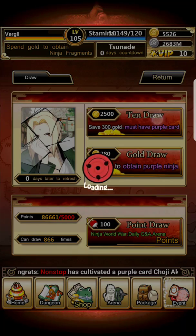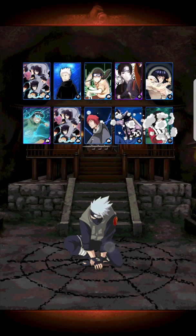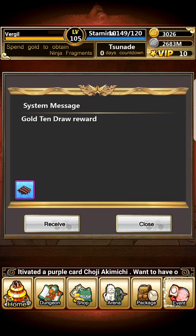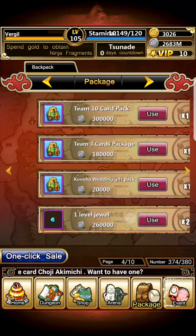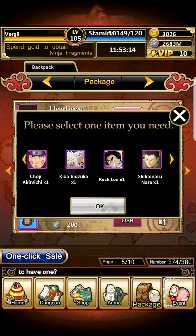What do you get if you do a gold sign draw? There's a reward — oh hey, cool. You can select a Konoha card select package and get one of four cards: Choji, Kiba, Rock Lee, Shikamaru, or Neji. I'd recommend getting Choji, Kiba, or Shikamaru — or even Rock Lee. Neji isn't that hard to train up, but Choji and Kiba are actually quite a bit.